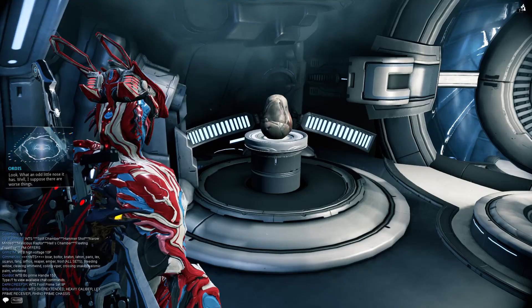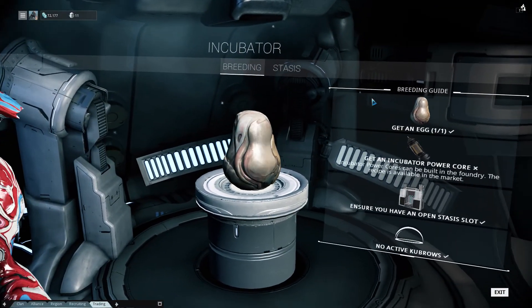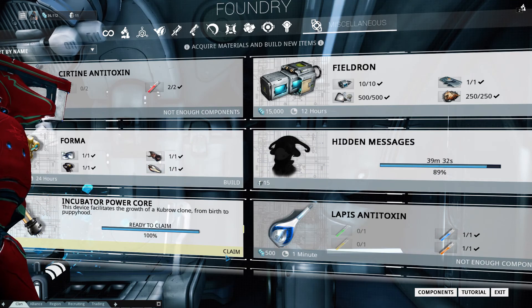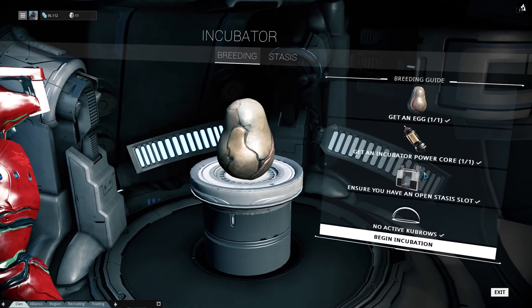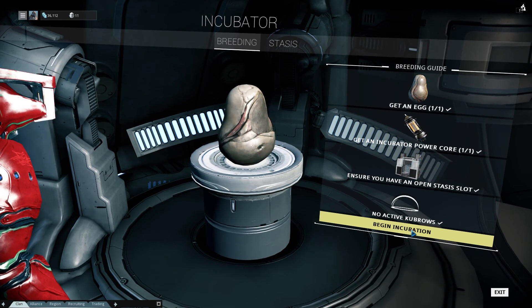We now have an egg. And what do we need more? We need an incubator power core, and these things you find in the market, so that's easy enough. And now we have this beautiful list all completed. Now please begin incubation!